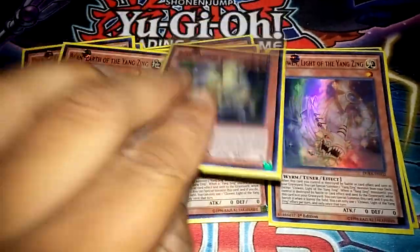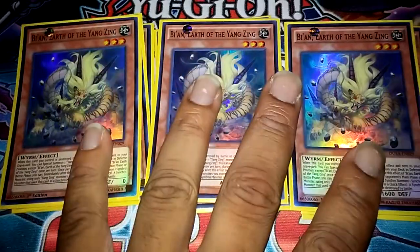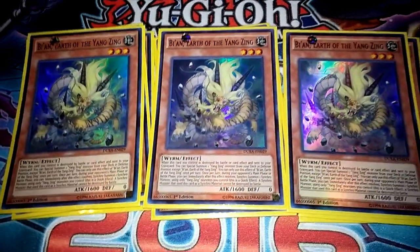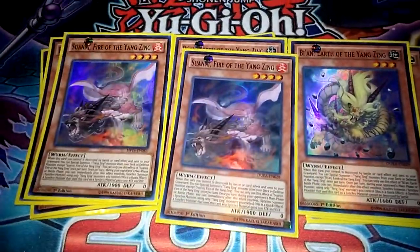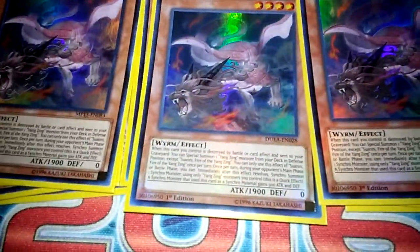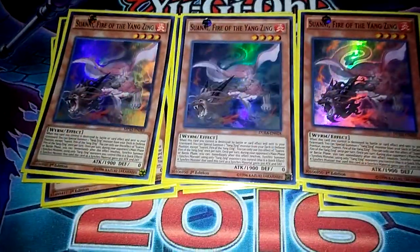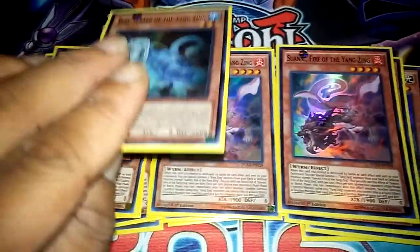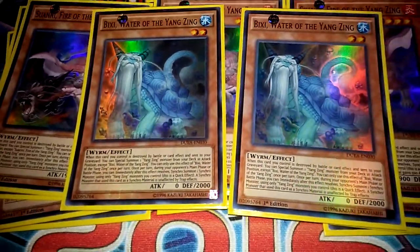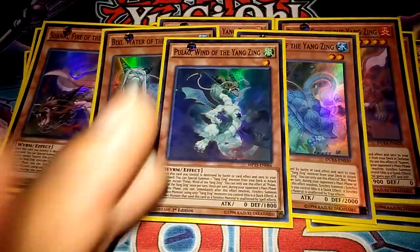Next, three Earths — this one makes it so the Synchro you use making it can't be destroyed by battle. Three of these, you need them. Of course three of the Fires — need them of course — they gain 500 stats, so it'll make a Trishula 3300, 3200, so the strongest it can be. Two Waters — makes the Synchro unaffected by trap cards, so you definitely need that. One Wind, unaffected by spell cards, helps out here and there as a level one, so if you can make like an eight, nine, or ten, it's one to use with it.